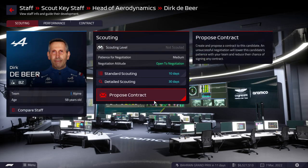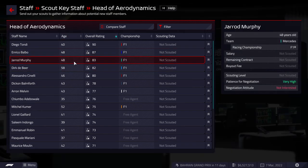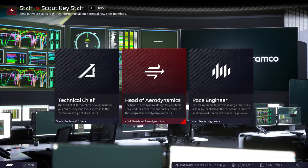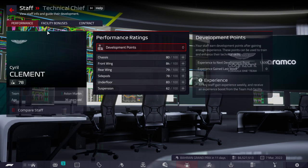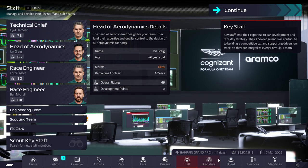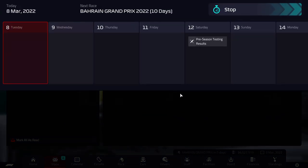It'll cost us basically all of our money to do this. Actually, we're going to cancel the aerodynamics chief hire — it's just too much money. We'll try and get someone else at the start of next season, possibly Dirk DeBeer. We're not looking to compete this season, and I was a bit in Williams mindset — apologies for that. The technical chief Cyril should be okay; hopefully we can make him grow. We'll try to save up money so we can get the design building running more efficiently.